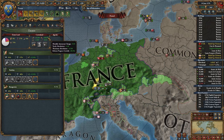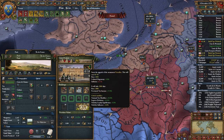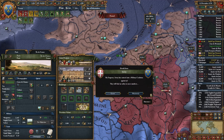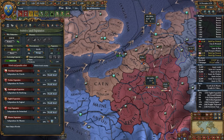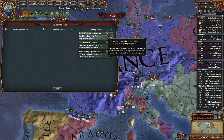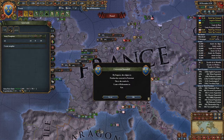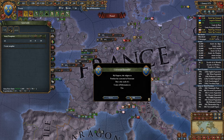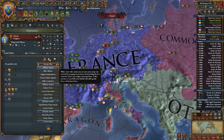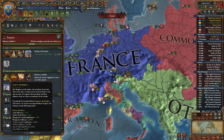We're at 71% - we got a nice bonus here to our reform progress growth. Go ahead and upgrade my great project on my capital - just have a bit of extra money laying around. Could finish up Quantity here - it's just going to be helpful to have a bigger force limit. I'm also going to grab this land force limit policy - I just want a pretty big force limit going. Our max is now 272. I'd like to have a pretty big army to fight the Ottomans. I'm also going to start annexing Meath - we just have a lot of extra points.